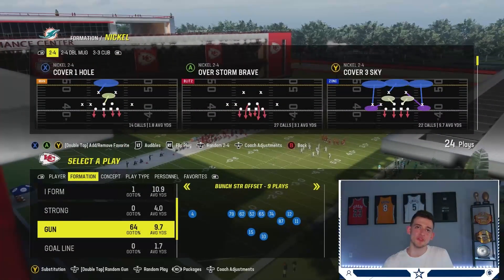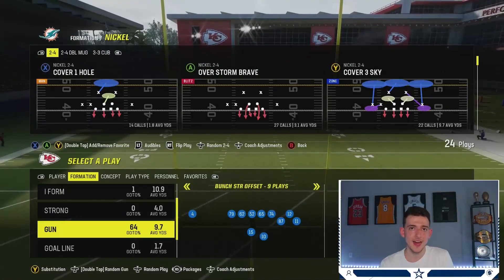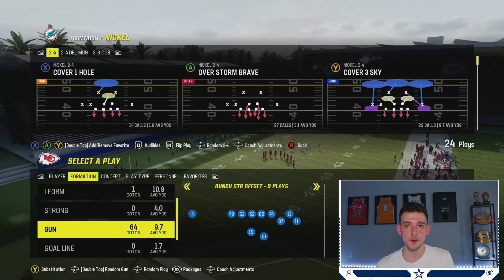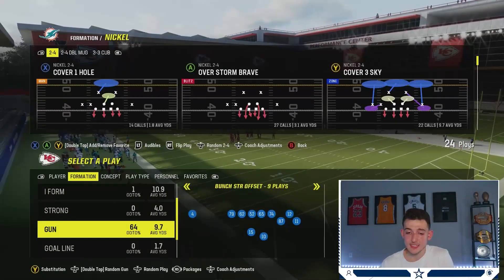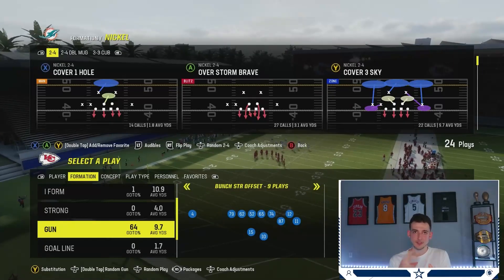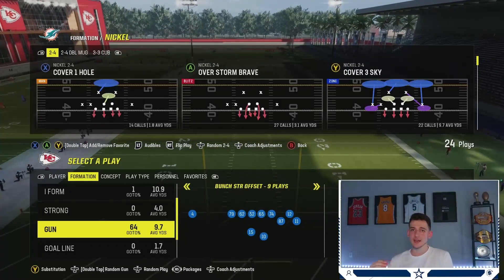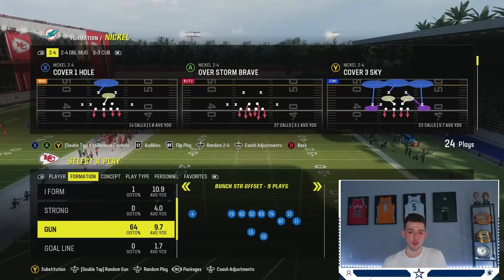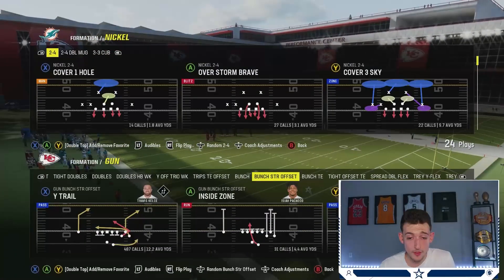What's good YouTube, it's your boy Journey back with another tip video. Since my last tip video about the 3-3-5 odd got so much love, I had no choice but to bring another one out. This one's coming on the offensive side — I feel like this is the best play in Madden 24 by a long shot. It's coming from the New York Jets playbook, using the Bus Strong Offset set.